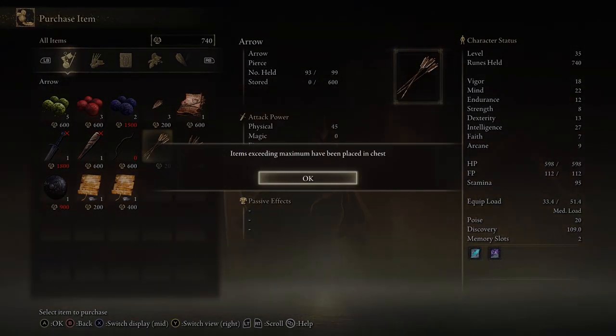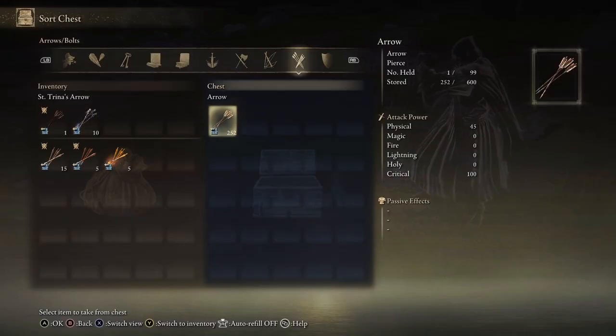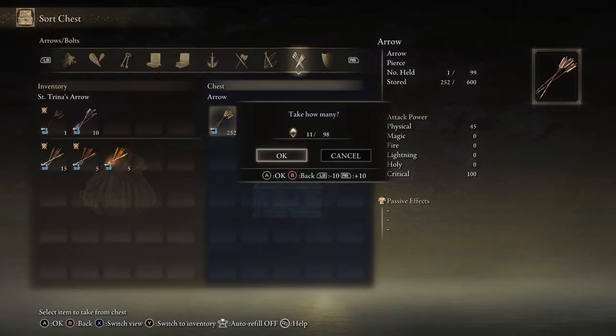You're going to run out of arrows at some point, so buy a bunch from the merchant so extra ones get stored in your chest, which happens automatically when you buy a lot.